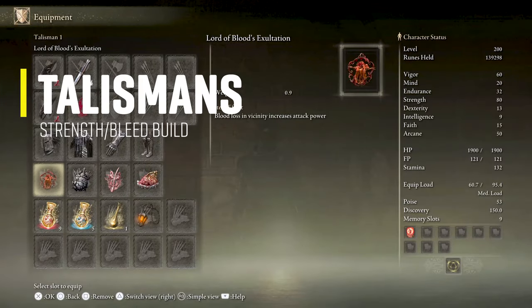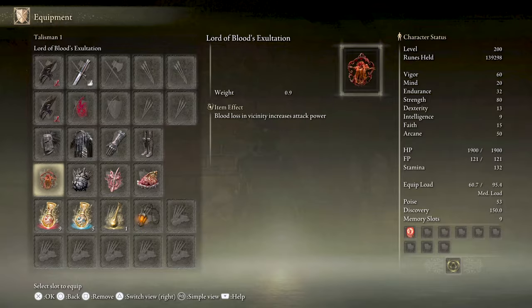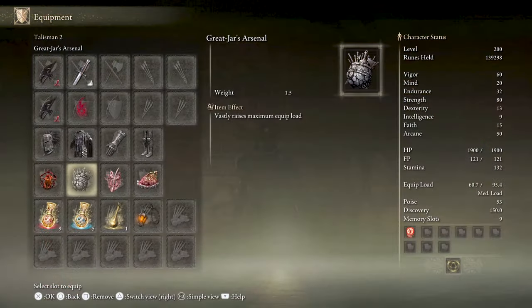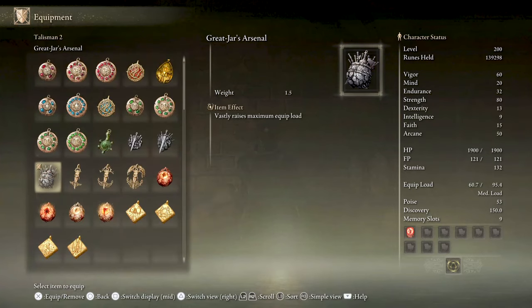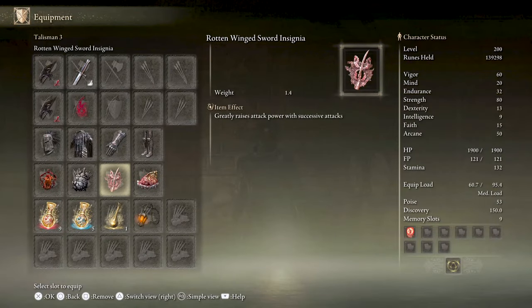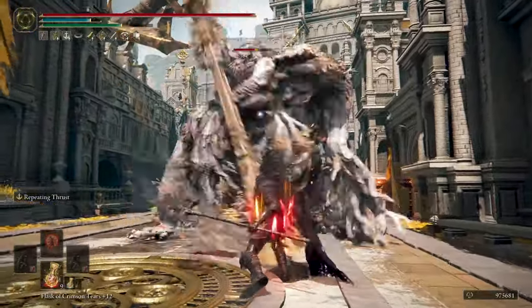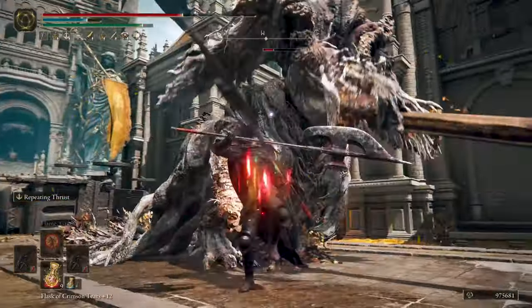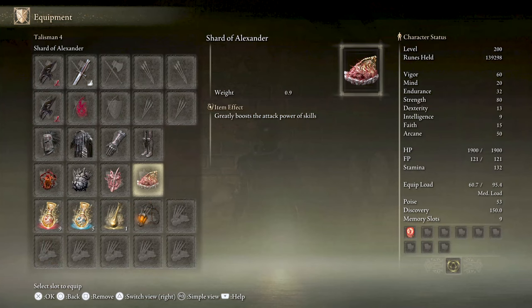For talismans: first, the Lord of Blood's Exaltation raises attack power by 20% for 20 seconds when blood loss occurs nearby. Next is the Great Jar's Arsenal to increase maximum equip load for the heavy armor, two halberds, a dagger, and a seal — you can also use the lesser Arsenal Charm or its plus-one version. Third is the Rotten Winged Sword Insignia, which increases attack power relative to successive hits, effective after three hits — increasing by 6%, 8%, and 13% per tier. Last is the Shard of Alexander, which increases the attack power of the Repeating Thrust Ash of War skill by 15%, though sadly it does not affect Royal Knight's Resolve.